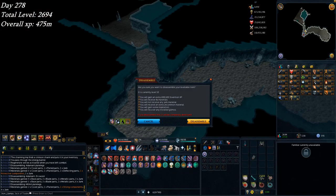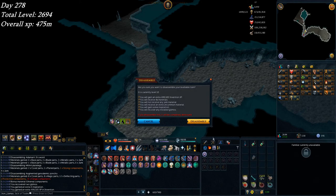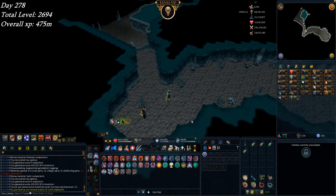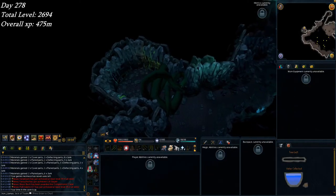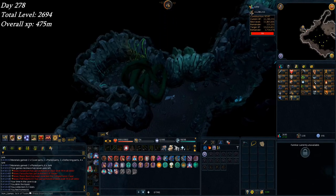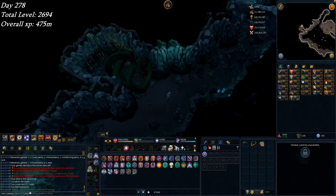Doing some Slayer to work on Invention, and just finished another set of Ganodermic for Invention 115. Five levels to go. Here's Tears of Guthix for the week - probably the second to last time I'm ever gonna do it. There's another 70k construction. The weekly reset is today, which means I'm going to do it again later tonight.